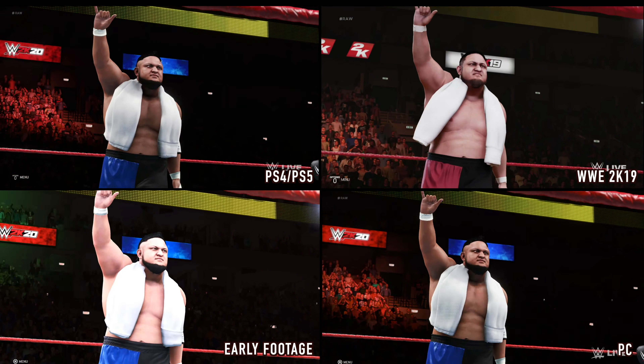But today we're going through an evolution, so to speak. We have grabbed WWE 2K16, 17, 18, 19, and 20 with Randy Orton and John Cena — if you can see him — for an entrance comparison. Because not only are there lighting differences, there are texture differences, there are different model differences; it is a very different kettle of fish when it comes to both entrances.